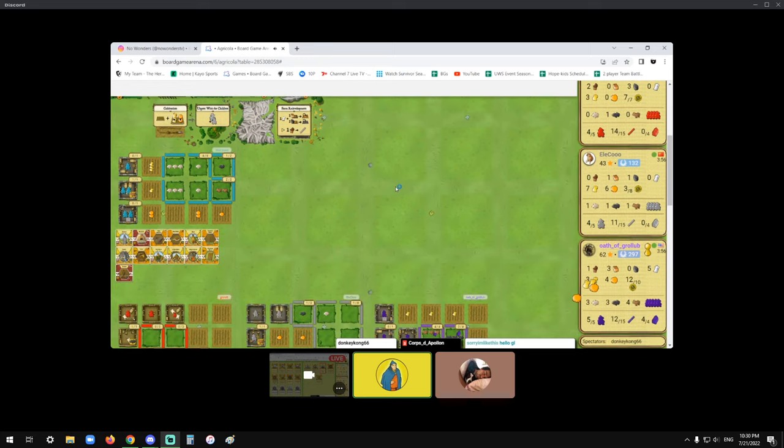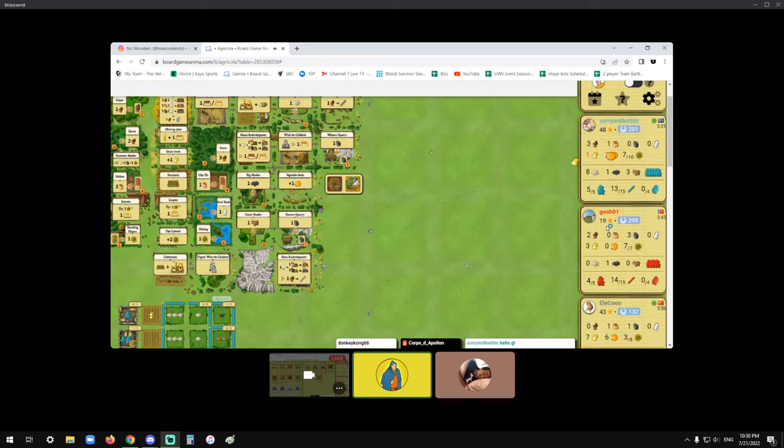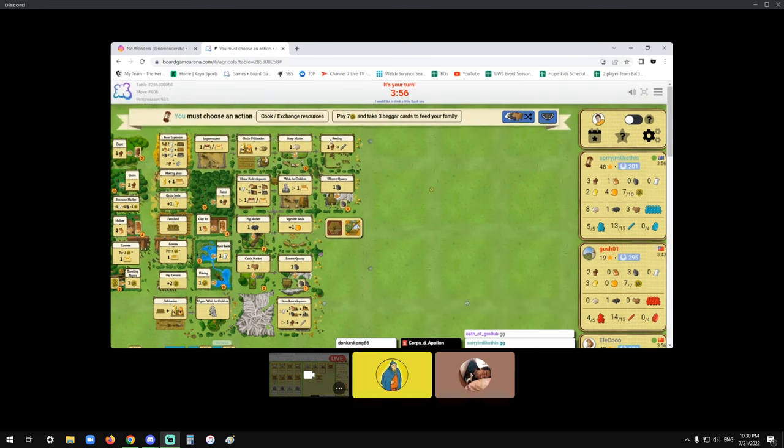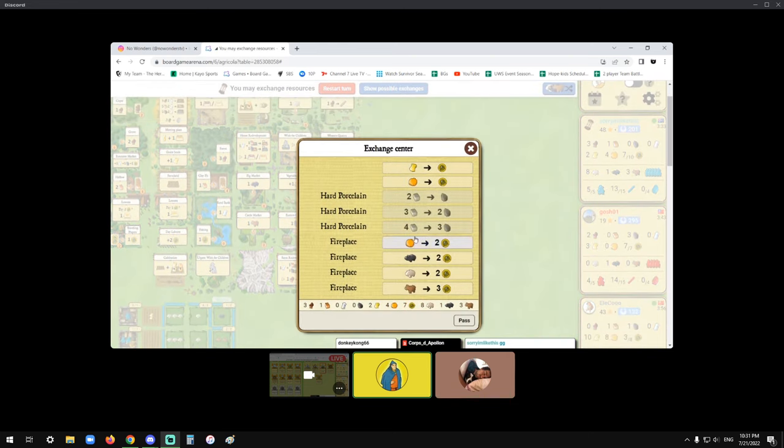Congratulations — red taking start player four times in the first five rounds, good job. That's what you say if you're salty. I'm not too salty — I'm happy with second. Your plan is to eat two veg. Two veg and that's it.